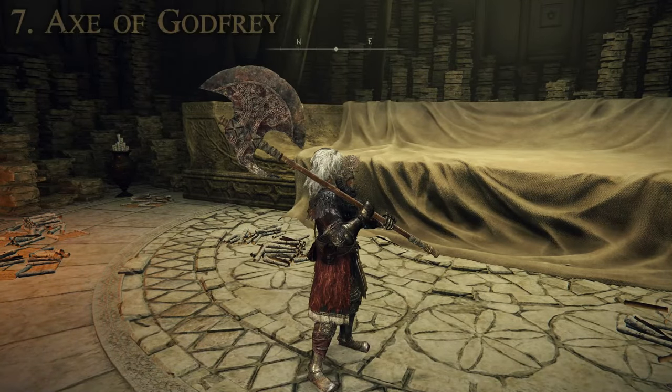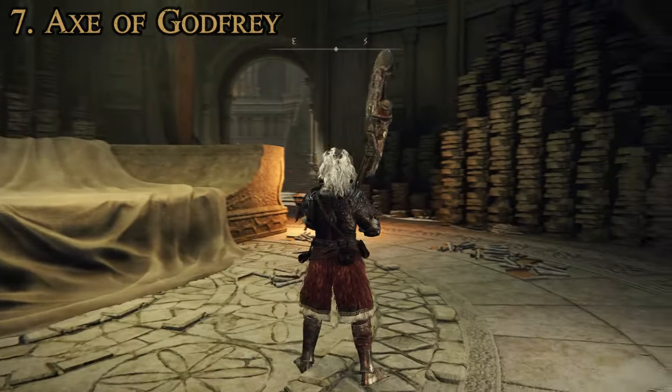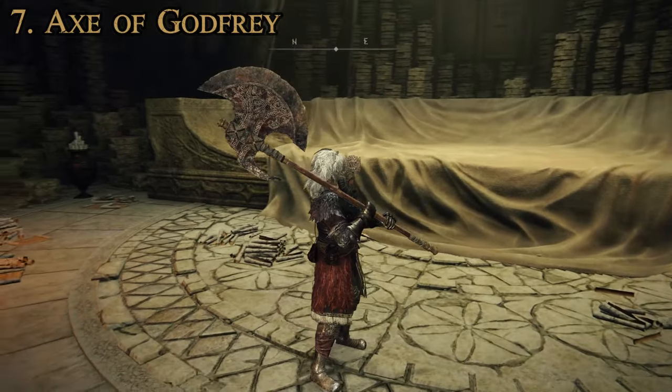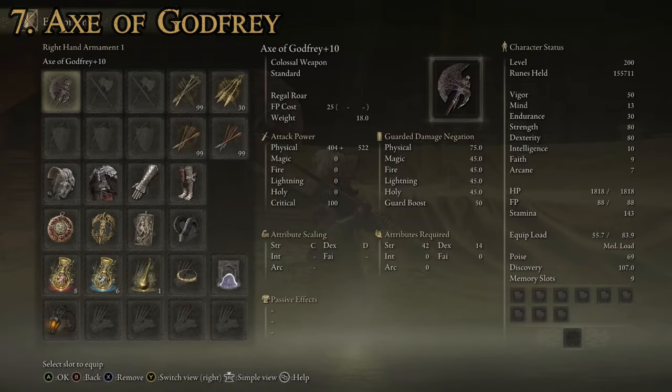Our next weapon at number 7 is the Axe of Godfrey — one that I wanted to be a lot better than it actually is, just because of how much I like the appearance of it, but it's a middle-of-the-road colossal weapon. Attributes required: 42 strength, 14 dexterity, and it scales C with strength and D for dexterity. Our attack power on this one is 926 — over 900, which is why it got to the spot it did. It has the Regal Roar weapon art and cannot be upgraded using Ashes of War.